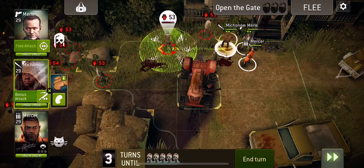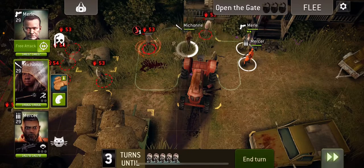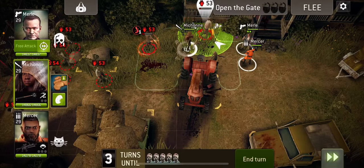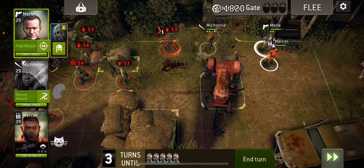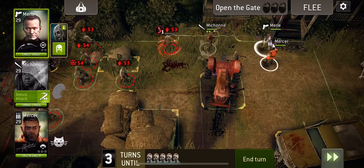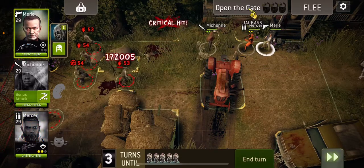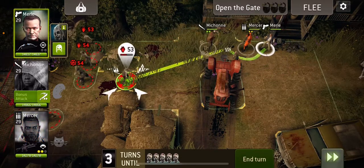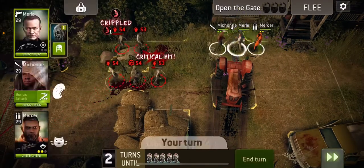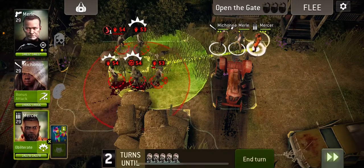If it comes around, we're hoping to cripple it — there we go. I'm going to use Michonne's charge attack on it to take some damage off, and I'm going to hit both. Try and kill that one, but she's just not getting any threat down. Charge attack and then we can kill it with Mercer. Mel's charge attack and kill it.